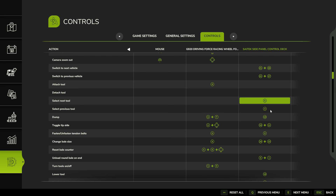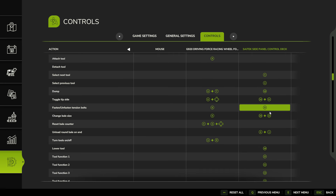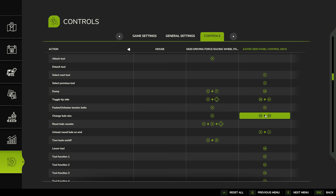On the side panel key bindings: buttons 4 and 5 are previous and next tool — that works fine. For the trailer dump: I have it on button 10 to dump, and 16 plus 11 to toggle tip side — since 16 is our new shift key. This works exactly the same as before but with 16 instead of 21 as the shift key.